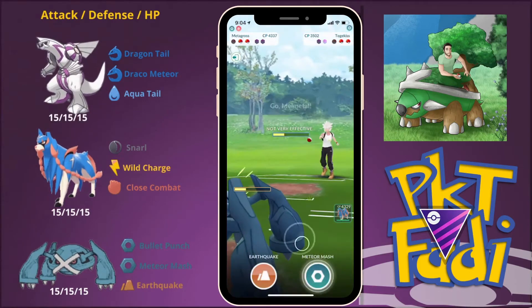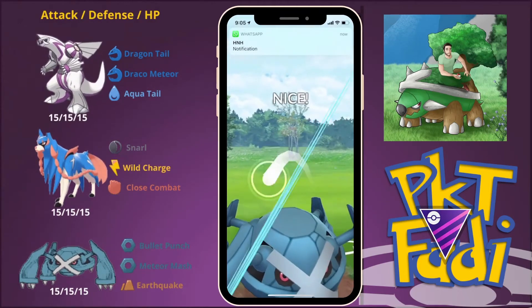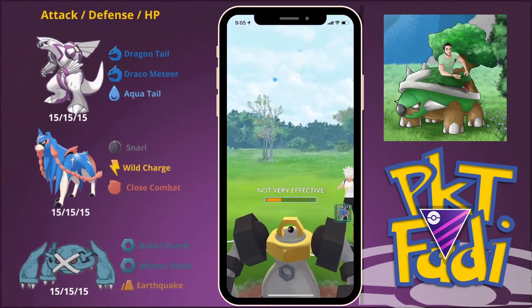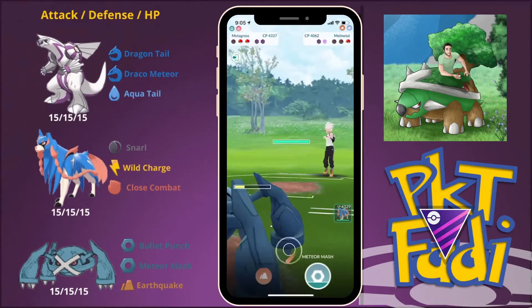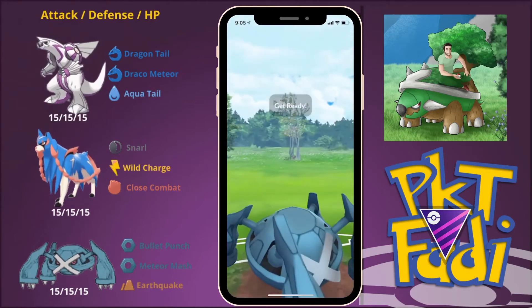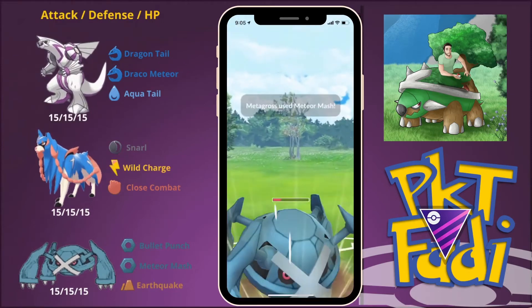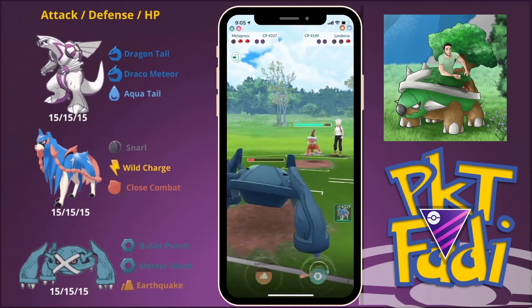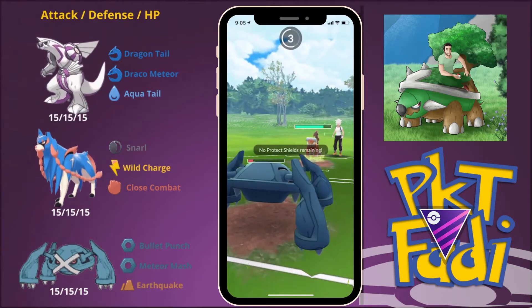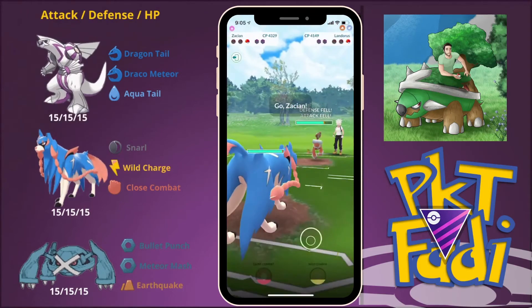Waiting to see what my opponent brings in — we have two Meteor Mashes ready to go right away. Even if they shield the first one, the second is definitely going to go through. They decide not to shield the first one, and we are just going to be able to farm down the rest. Their final Pokémon is a Landorus Therian — I still don't have a 100% Landorus Therian for the Master League, hoping it comes back to raids soon because it is an amazing Pokémon. They shield the last Meteor Mash, and we are going to be hit with a Superpower — that is pretty good for us because that means Zacian can do even more damage with its Wild Charges.